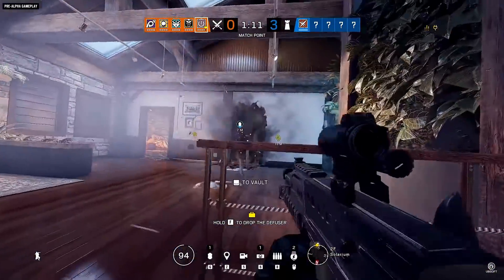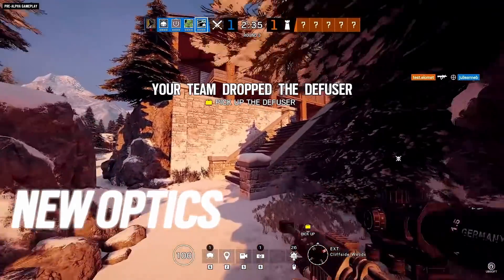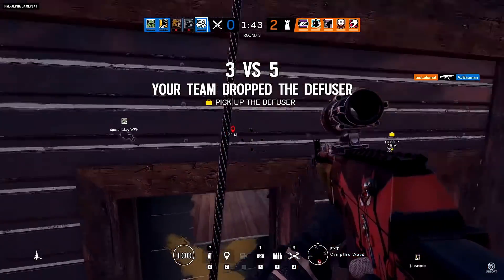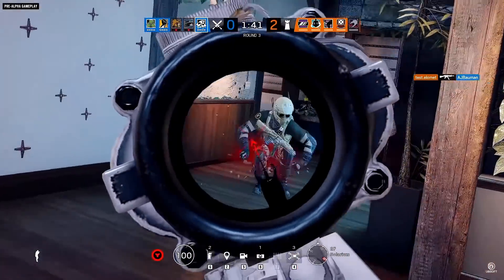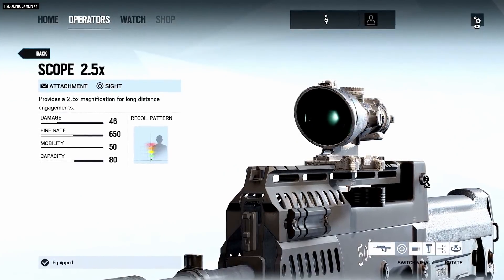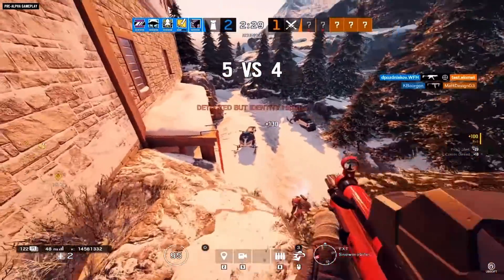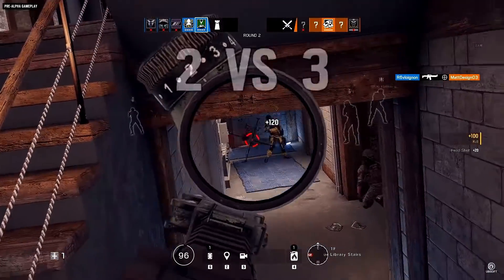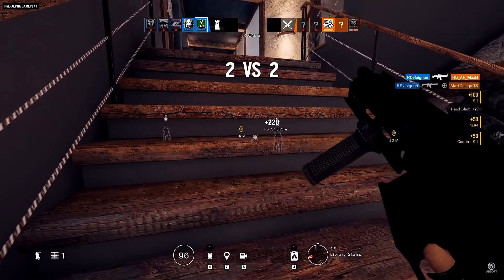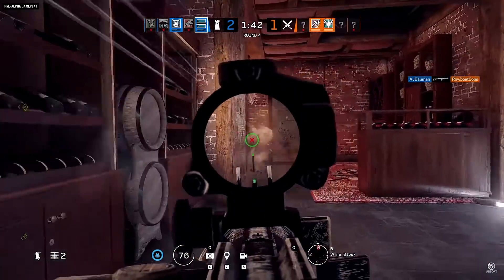Another area with changes is the optics. The classic ACOG is being reinvented as a 2.5x ACOG — there are new 2.5x sites including a new red dot, which honestly I hate. But I really like the hollow one — it's neat-looking. Plus you can now customize the reticle color.